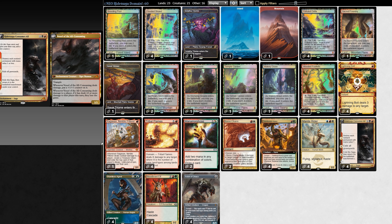Our deck is so close. Maybe if we put in an extra land it would help against the Taxes matchup. But with a deck that strong, the five-oh was bound to happen. If you have any suggestions on how we can improve the deck, let me know in the comments below. And until next time — stay dummy thick.